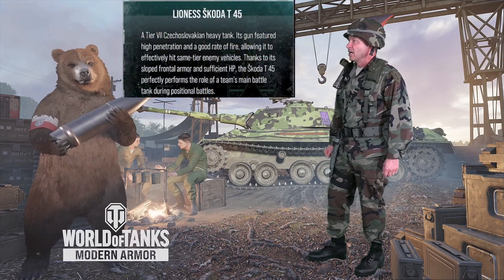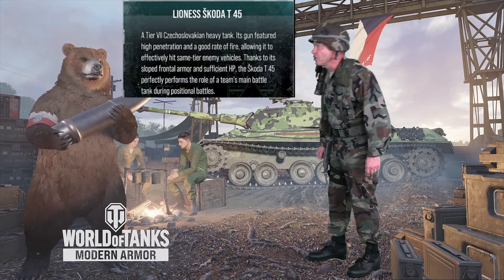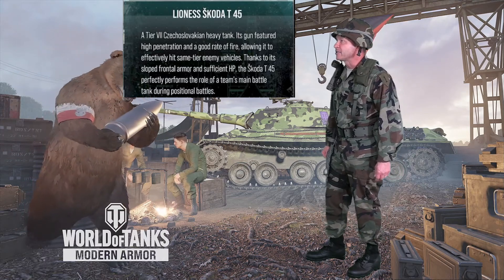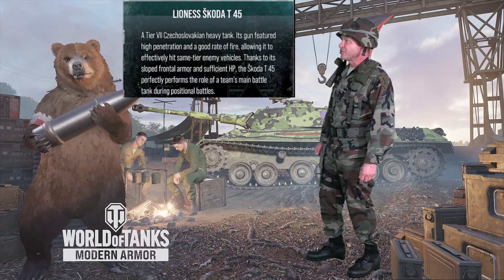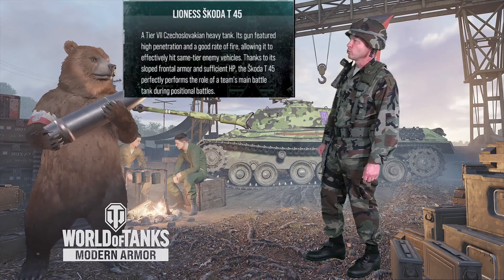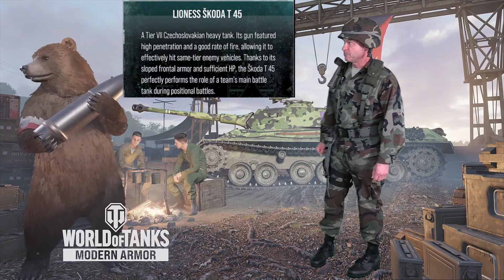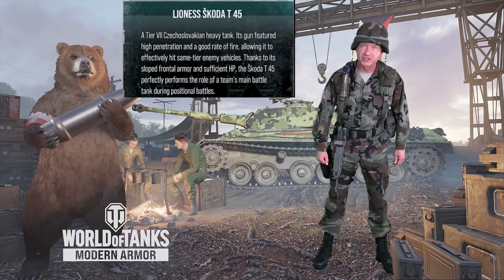The tank's origins: a Tier 7 Czechoslovakian heavy tank. Its guns feature high penetration and a good rate of fire, allowing it to effectively hit same-tier enemy vehicles. Thanks to its sloped frontal armor and sufficient HP, the Škoda Tango 45 perfectly performs the role of the team's main battle tank during positional battles. This premium vehicle has a 20% XP bonus and a 35% silver bonus.